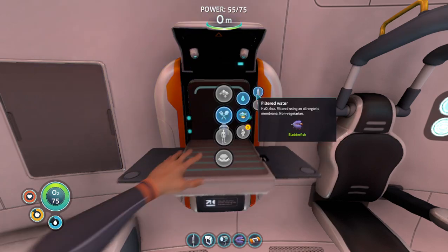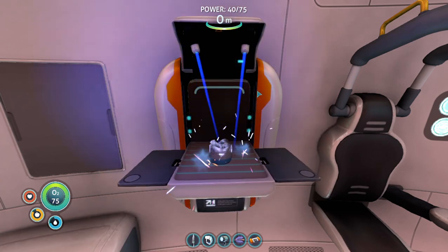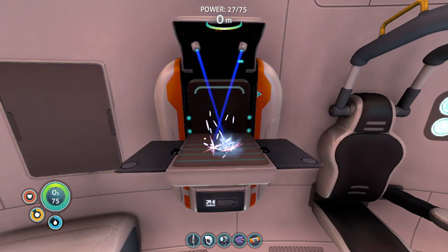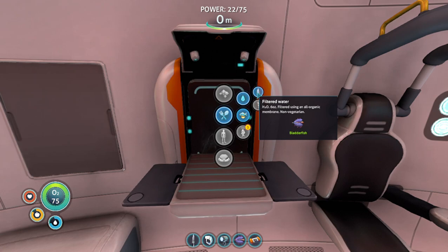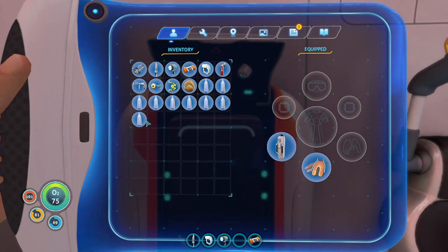We should be able to make a lot of water, so let's just go ahead and make it. I'm all about being over-prepared — and having enough water to drink, that's over-prepared. How many did I make? One, two, six, eight, nine. Nice. I'm just going to drink that and that. That'll work.